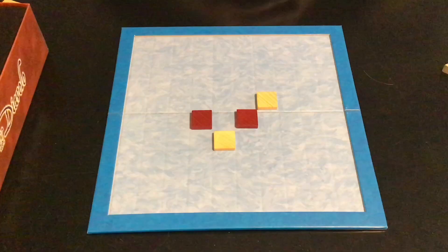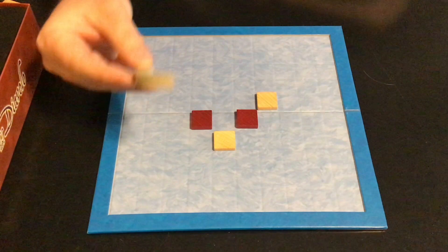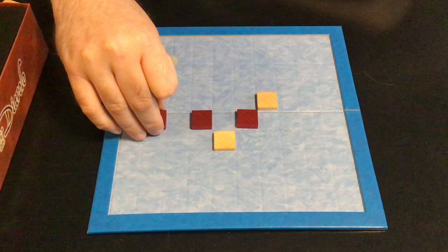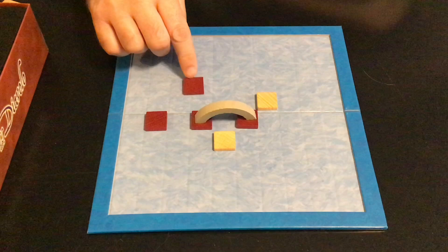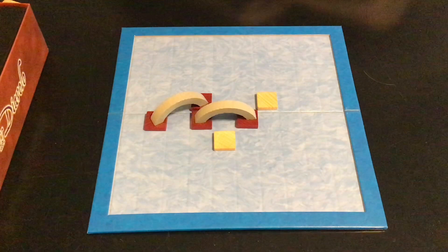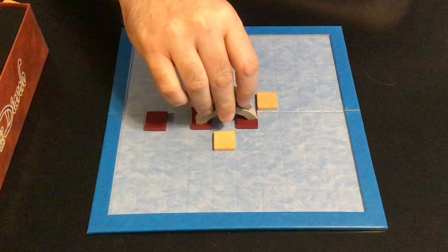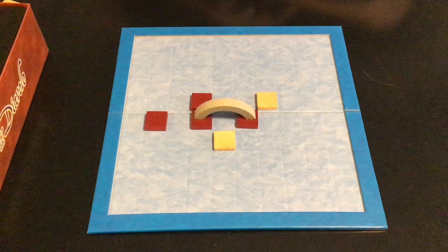On your turn you have two choices: you can either place two blocks of your own color, or you can place a bridge. If you place two blocks, dark would go next and can place their two blocks together or completely far apart. Instead of placing two blocks, you can place a bridge. Each tile can only support one bridge — so if dark put a bridge there, they could not build a second bridge from that same tile. Once a bridge is built, no player can place any blocks under the bridge.